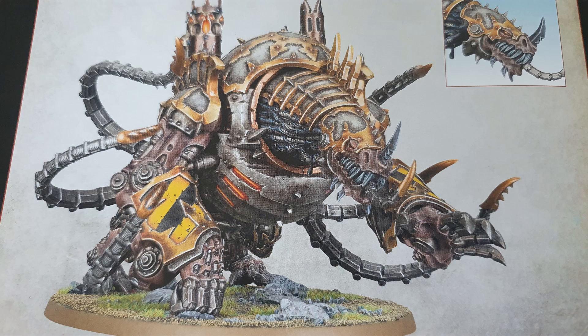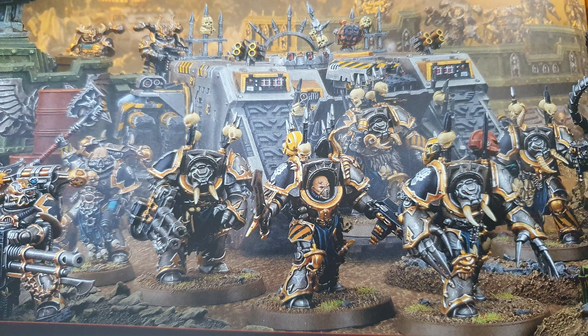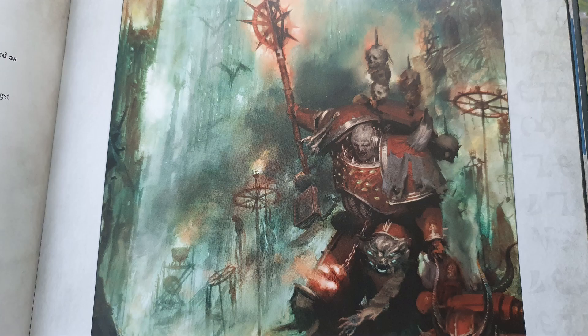Possessed don't have the Core keyword, which is annoying, but it's probably better for the rest of us. At 28 points a model for a Toughness 5, three-wound, five-attack monstrosity — a unit of 10 possessed will be 280 points. For 280 points you get Toughness 5, three wounds with a three-up save, a five-up invulnerable save, and five attacks each — that's 50 attacks at strength five, minus two, two damage. Upgrade them with a mark of chaos and a chaos icon, and we're going to see a lot of possessed running around. They are beefcakes with lots of wounds, a built-in invulnerable save, and lots of attacks for 28 points a model.